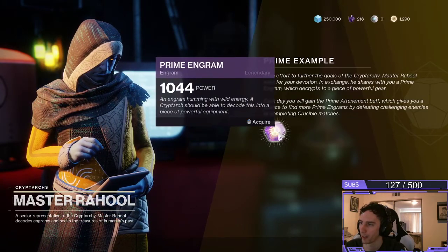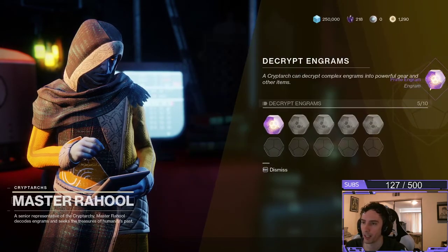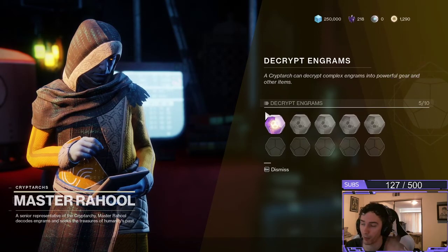We're going to hover over this and we're going to hit Acquire. Your level is probably going to be shown as something different than what I have, because I've already got another character and I've been leveling myself up quite a bit.